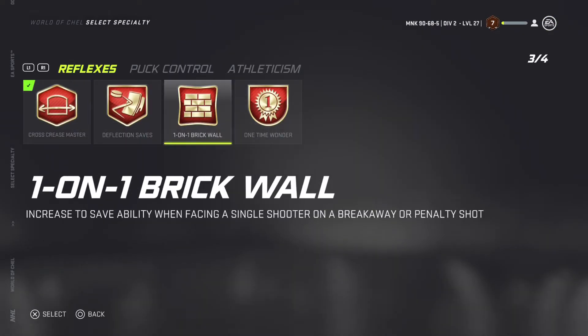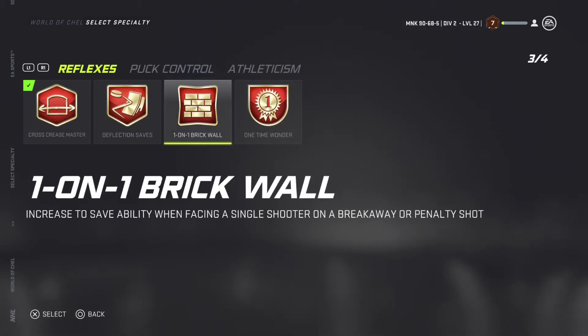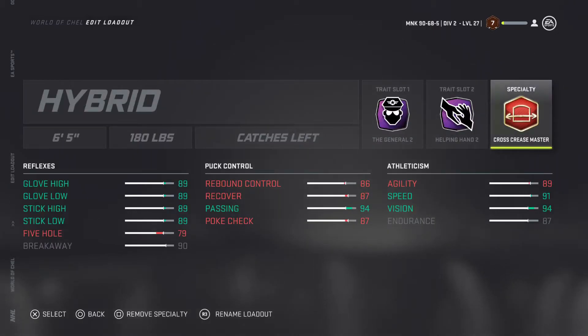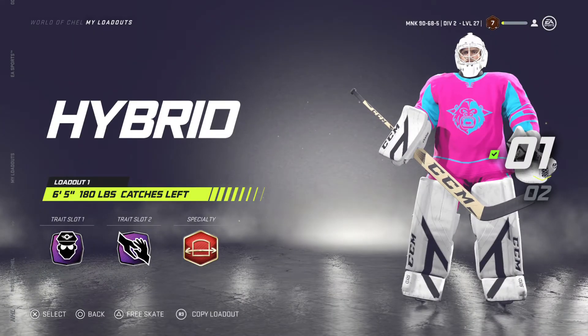Cross Crease Master is good — you can change this one. I wouldn't go with Deflection Saves. Brick Wall and One Timer are options, but if you have a good breakaway stat in the first place you probably won't need One-on-One. Brick Wall, One Timer, and Cross Crease are all pretty good, it just depends on your preference — try them out for yourself.